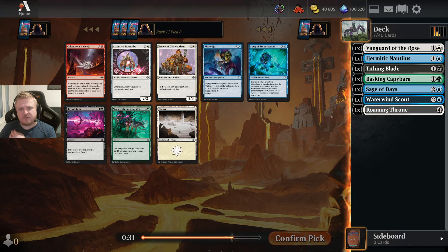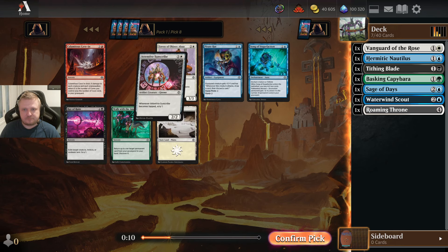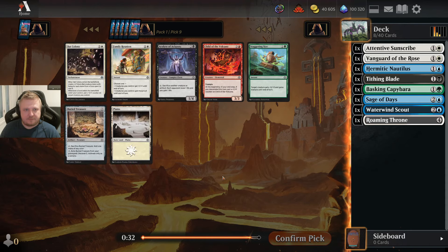Now I'm getting surprisingly decent cards, considering I didn't get very good stuff in the previous couple of packs. Either of these white cards is worth considering, and I do have the Vanguard. I think I'm giving the blue-white deck a chance now. There's the Ray of Ruin, but I'd rather be blue-white than black-blue if I can influence that choice — and I will by picking white cards when I can.